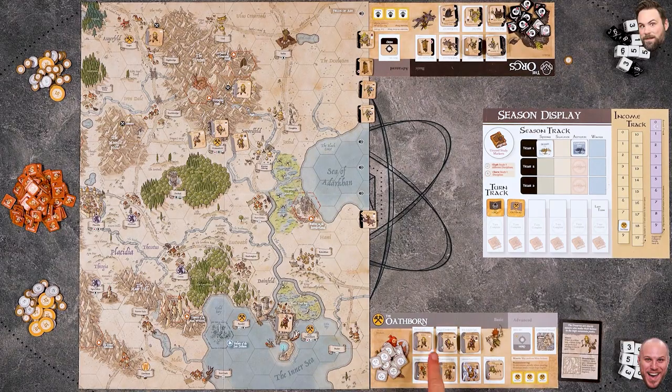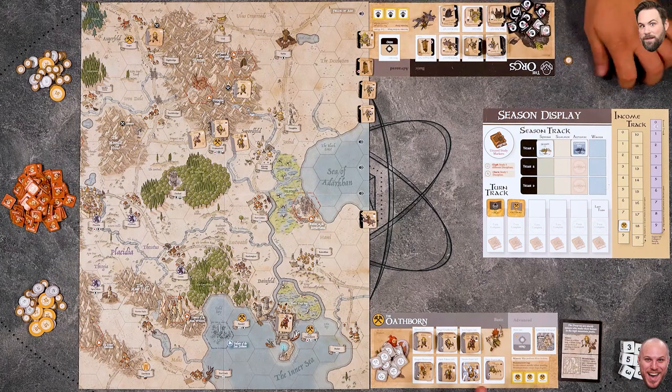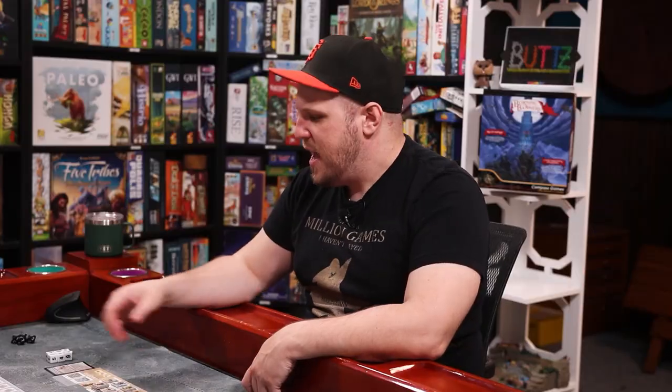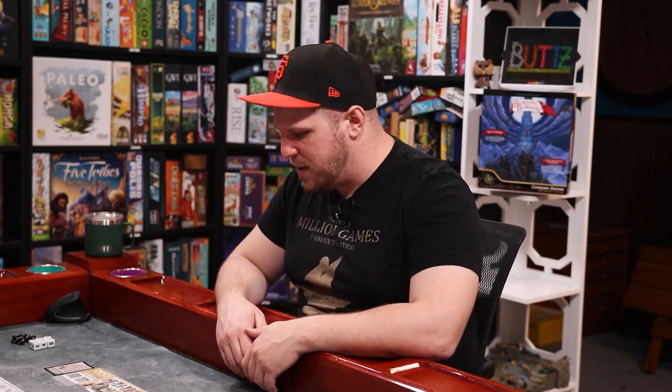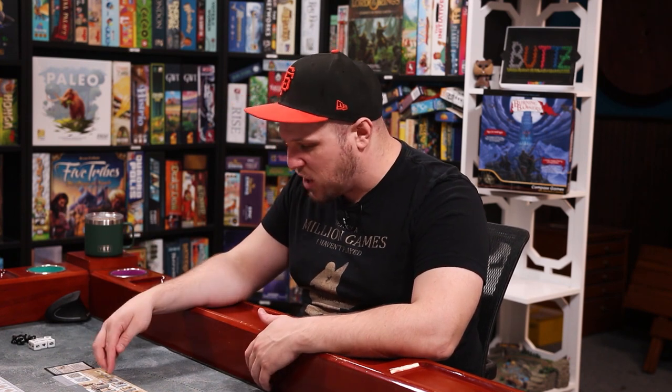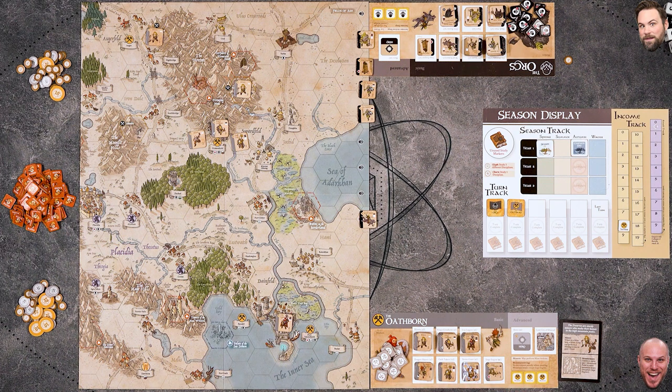I have a special troop - the miners. They can technically fight, but they're not good at it. If they're on mine spots, one of the actions I can do as the Oathborn is mine that mine and get a coin. A big part of the game is that you can buy troops mid-turn. So I can mine with my miners and hopefully use that gold, or save it until next turn and bring people in.